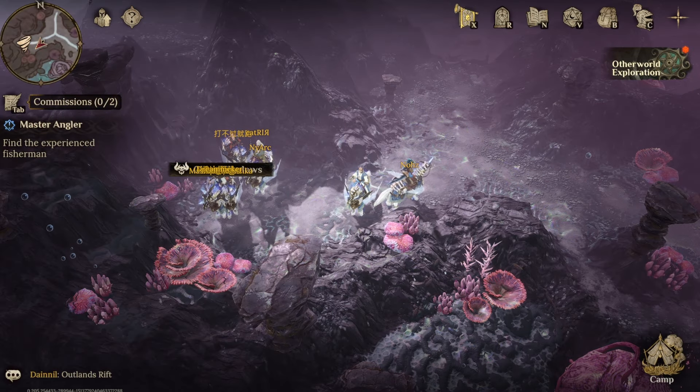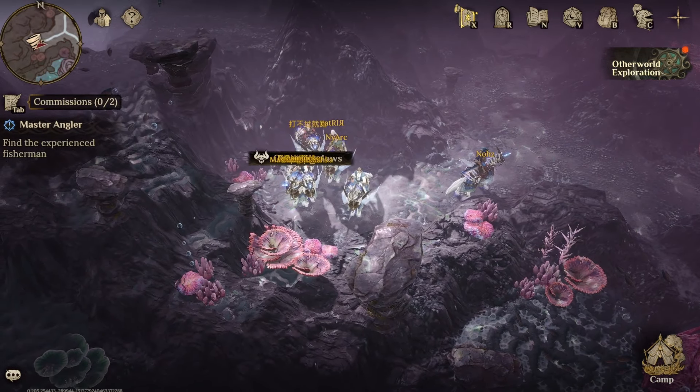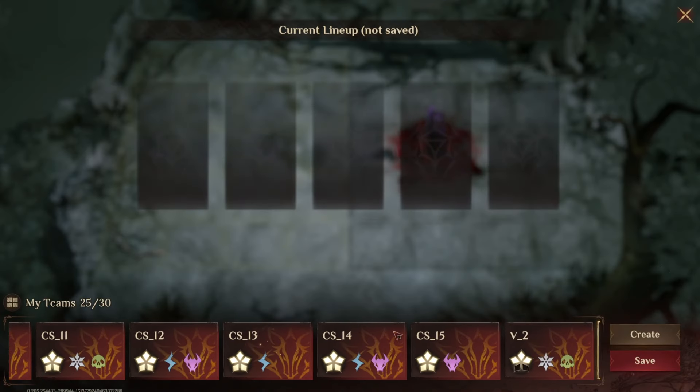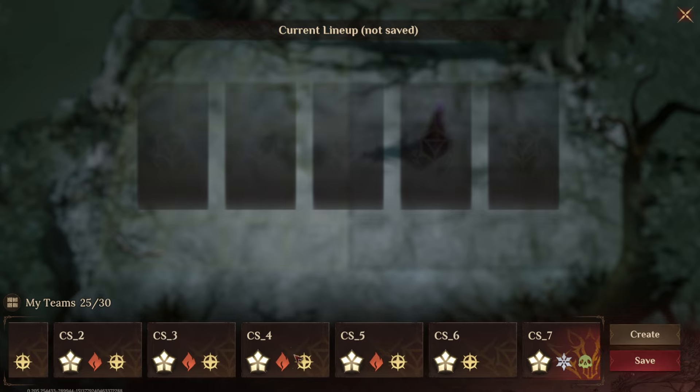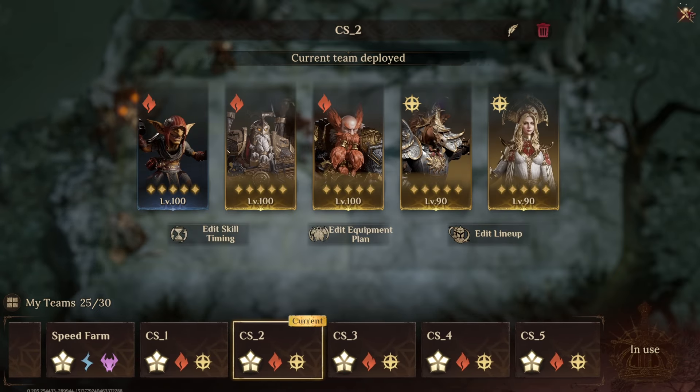In my previous video I showcased a team for the Chaos Shadows using the burn exclusive Ashetius. In this video today I'm going to be using another burn team, however I'm not going to be using anybody to explode the burns this time, so I'm going to be using this one right here.